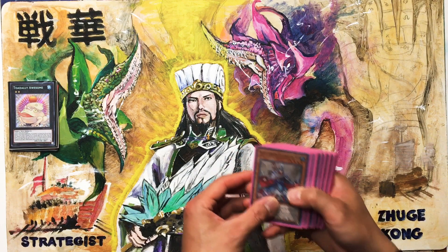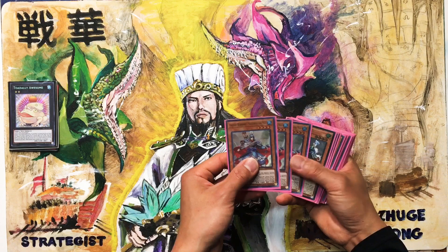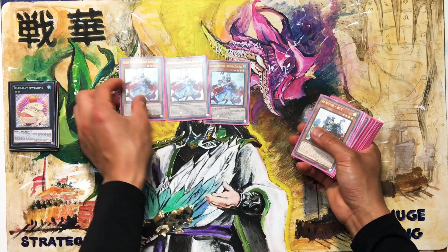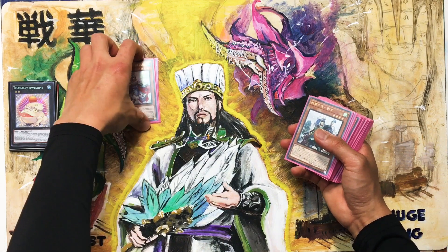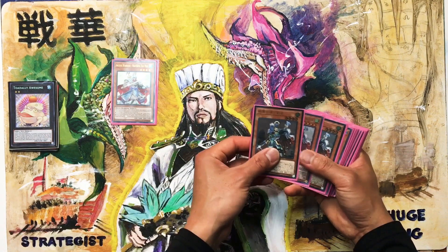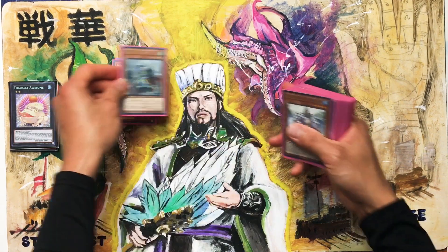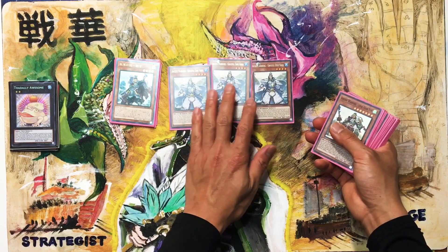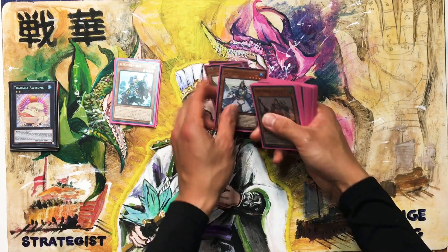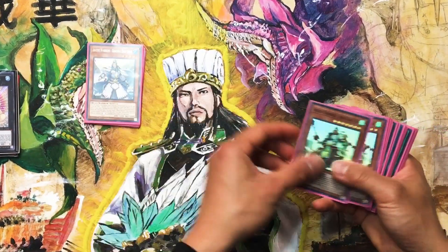This deck build is completely different from any one that you see online. My main one is Sun Mu. We're gonna have three Sun Mu — he's my main monster searcher and attacker. Three Lushuan, very good going second to set up your combo. Three Zhugong to negate opponent monster effects and then do the full combo.